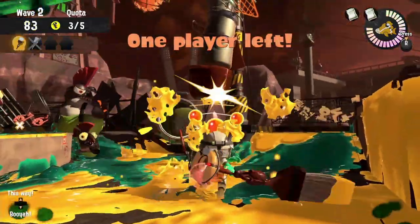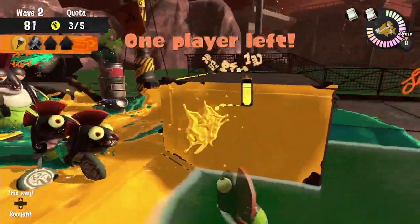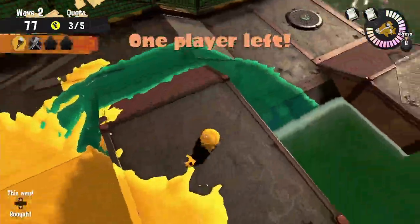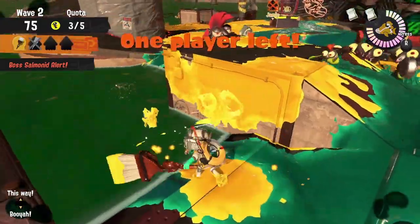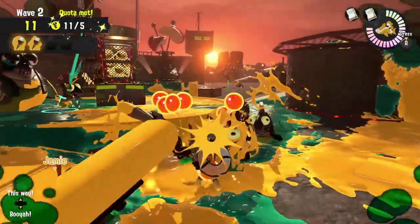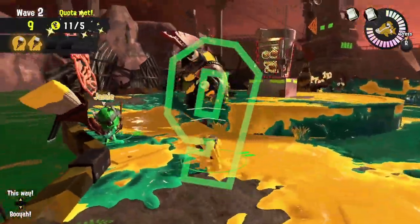We're eventually going to get hit and boosted out into the water, and we need every single corner covered so that we can get ourselves to safety. Especially when all those Flyfish missiles are coming down, sometimes the only safe spot is on the curve of that tower.